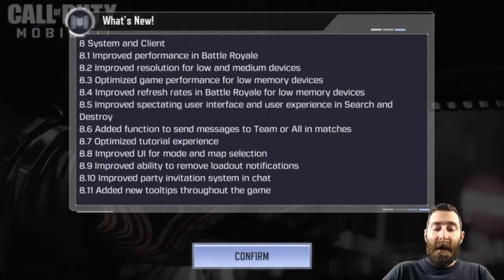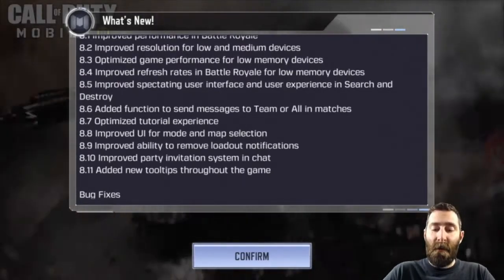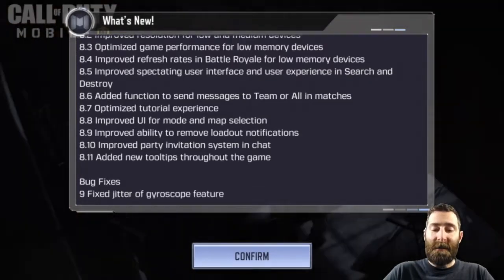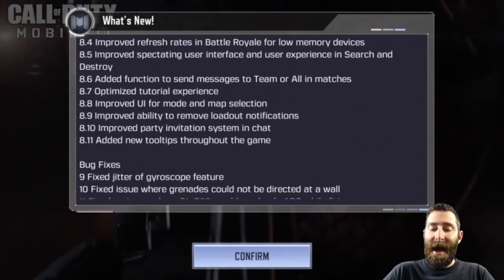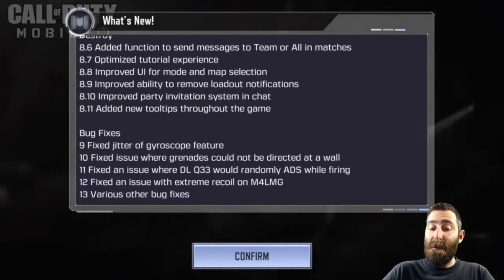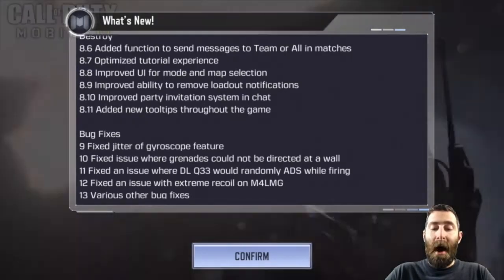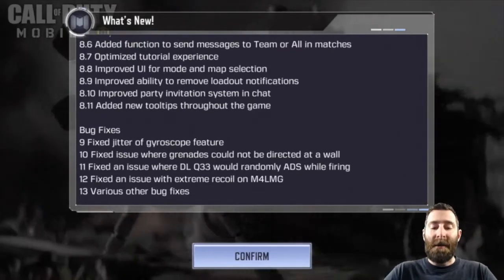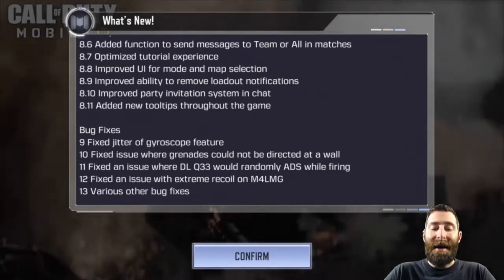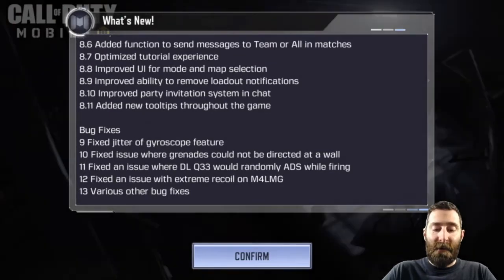Improved performance in Battle Royale. Improved resolution for low and medium devices. Optimized game performance for low memory devices. Improved refresh rates in Battle Royale for low memory devices. Improved spectating user interface and experience in Search and Destroy. Added function to send messages to team or all in matches. Optimized tutorial experience. Improved UI for mode and map selection. Improved ability to remove loadout notifications. Improved party invitation system in chat. Added new tooltips throughout the game.